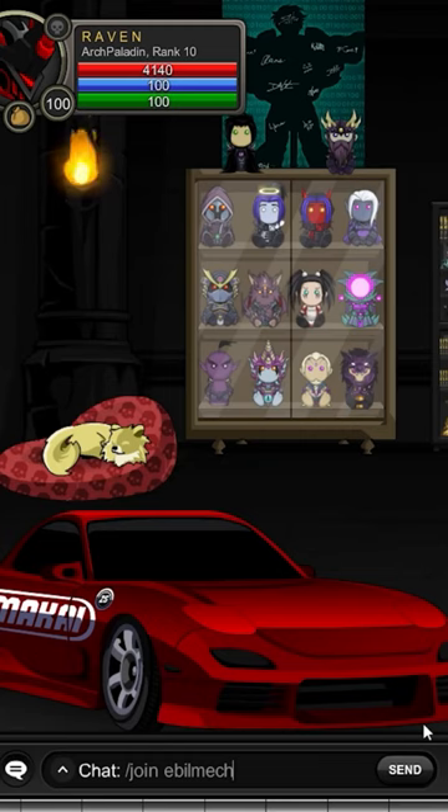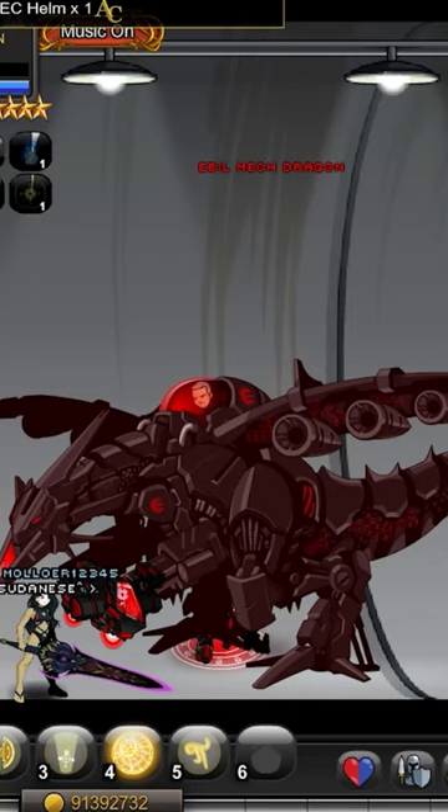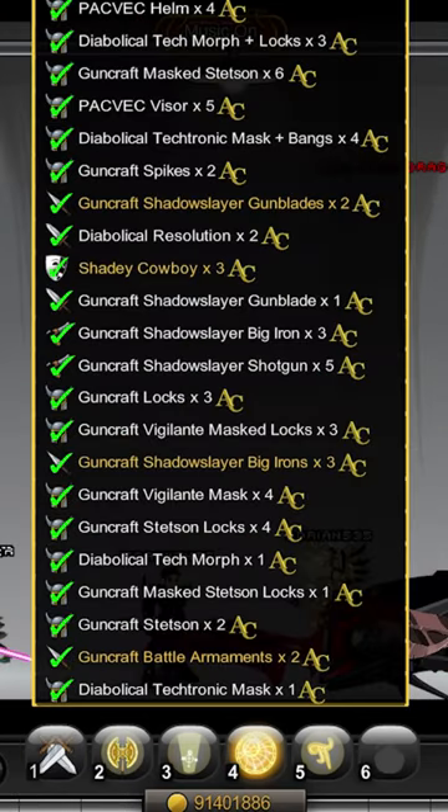To get these armor sets, you're going to want to join Ebo Mech, and then you're going to be going up against the Ebo Mech Dragon. I'm not sure what the drop rates are, so it might take you a while to get these weapons and armor sets, but it is definitely worth it.